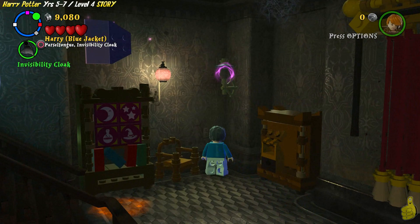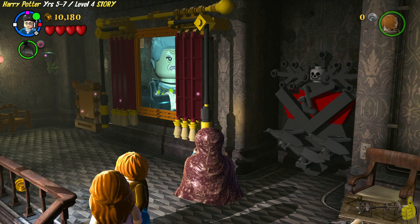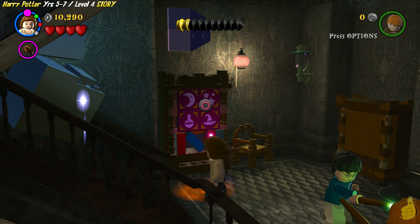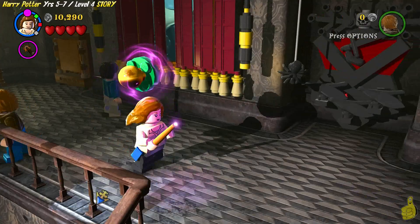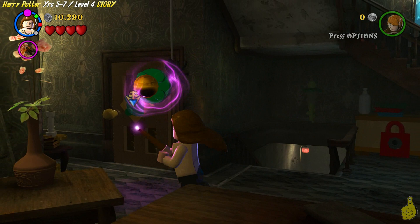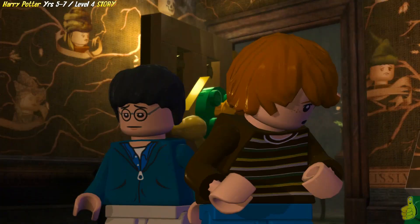We're going to switch to Hermione and use the cloak of invisibility to get across. Once we get over here, we're going to bust open this cabinet, which has the pieces needed to build up the left side of the drapes. We have to tug from the left, and look at that — we closed the drapes, and she can't see us anymore, which gives us the ability to get across. We're going to use Hermione over here — she's the only one that can access these memory stations. We follow the pattern indicated, and once it's successfully completed, it opens up and produces a door handle. We've grabbed the handle and now we're going to take it downstairs.